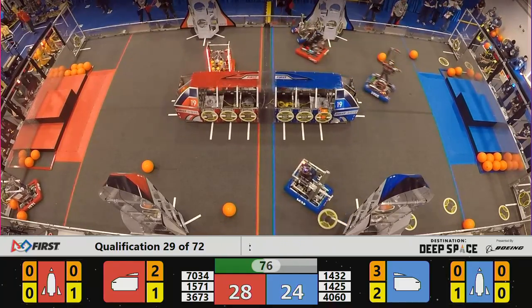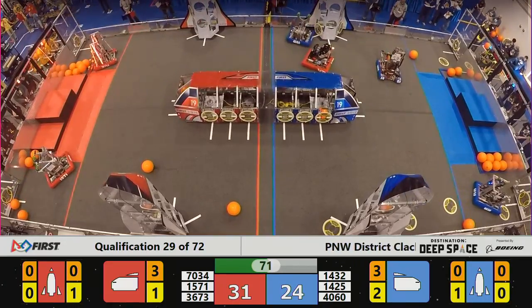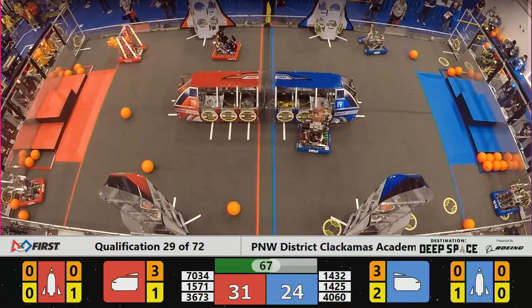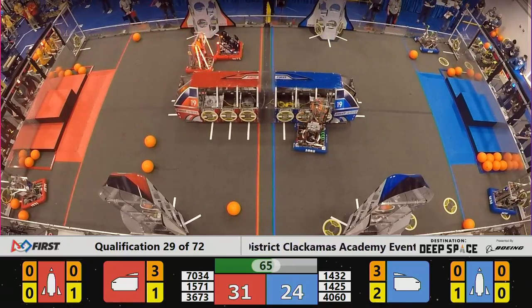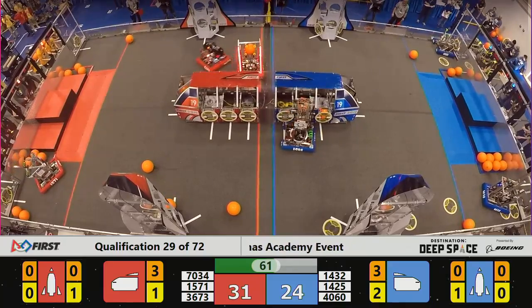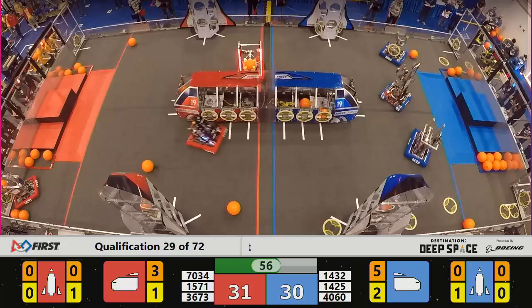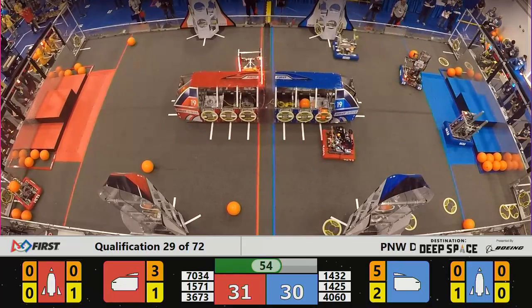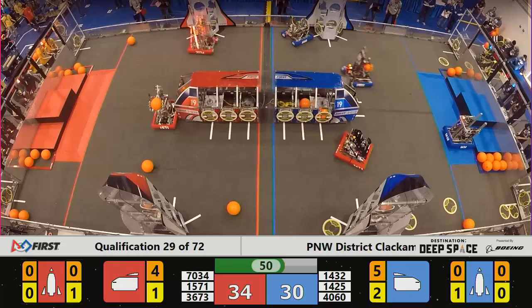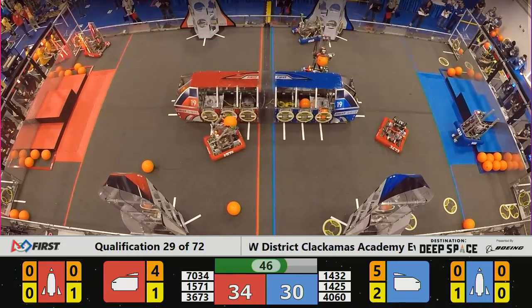Well, the slim lead is red — 28, 31, 24. T-minus 70 to go. Error Code trying to get their cargo on. Moving in. Can they get it done? Yes, they can. To Be Determined — same school district, different school — cargo in the cargo ship. Red with a four-point lead, 45 to go.